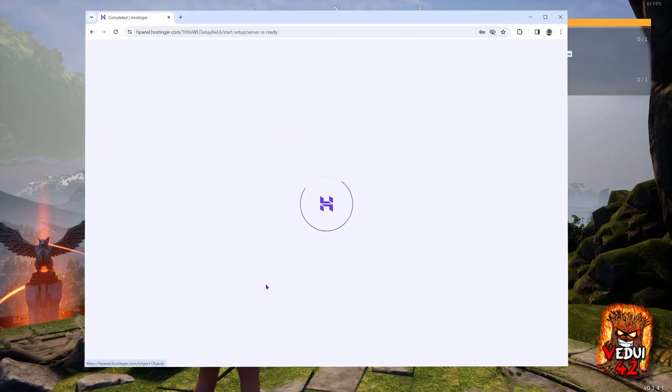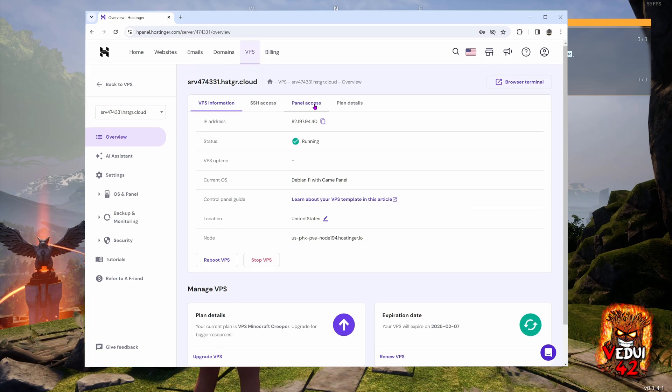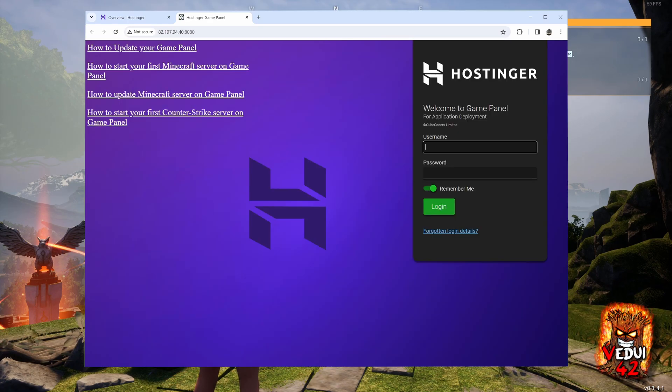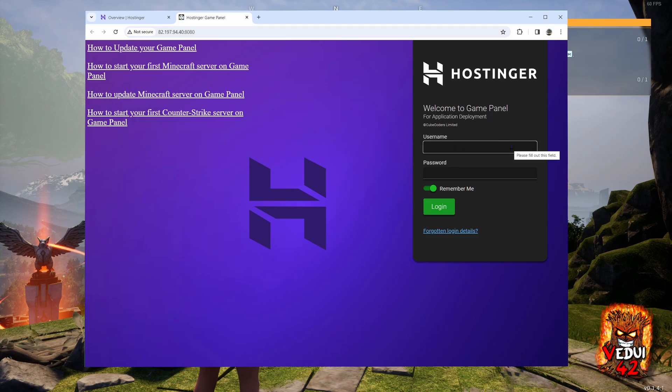Setup is done. Let's go manage it. We're now on what's called the HPanel. If you log in separately, you want to go to the VPS tab at the top. You want to click on panel access and click the login URL. Because it is your own server, you probably have not paid for any certificate to do HTTPS. You might get a warning saying that it's not secure — that's expected. Simply continue to site. We are now at the game panel, which is where the fun stuff begins. Log in with admin and the password that you set previously.